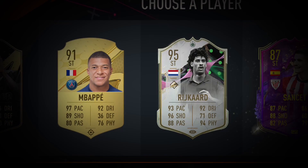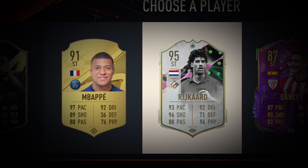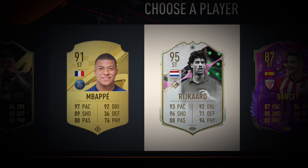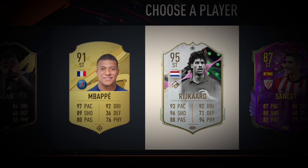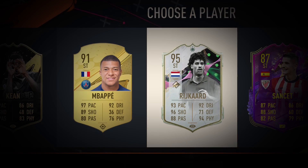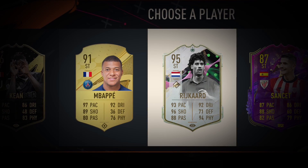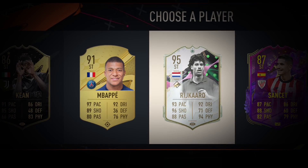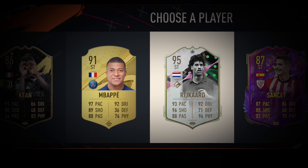Up next, let's see if we get a striker. We get a 95 Shapeshifter Rye card. I've never seen this card — I didn't even know that was a shapeshifter. It's a pretty cool looking card. Obviously the safe option would be the Mbappe, but I think we're going to try out this Rye card. It looks pretty cool.